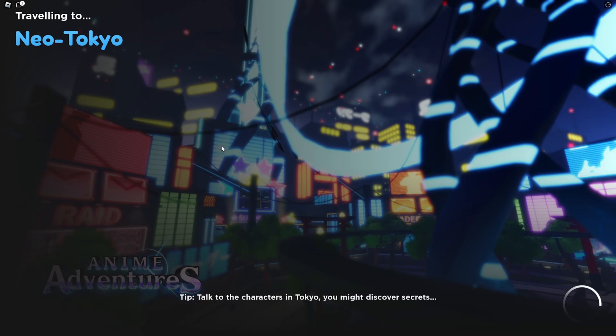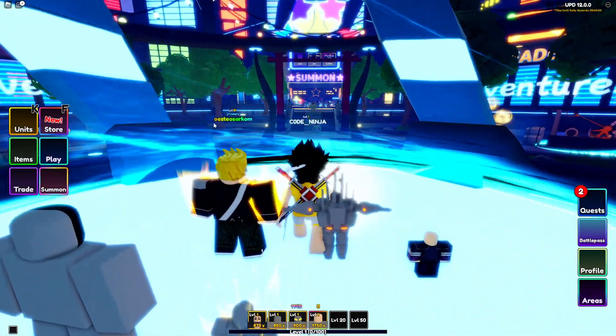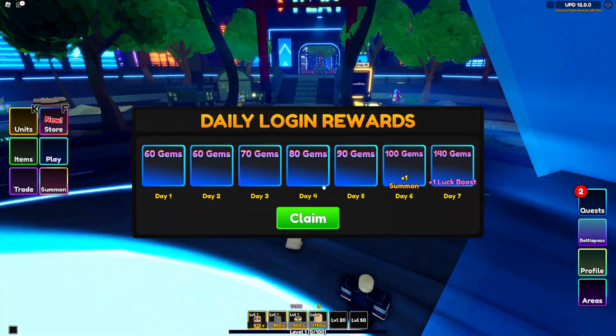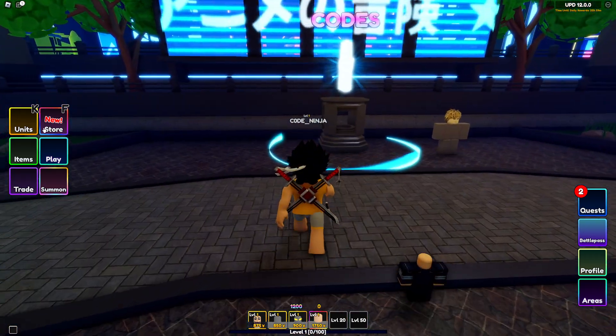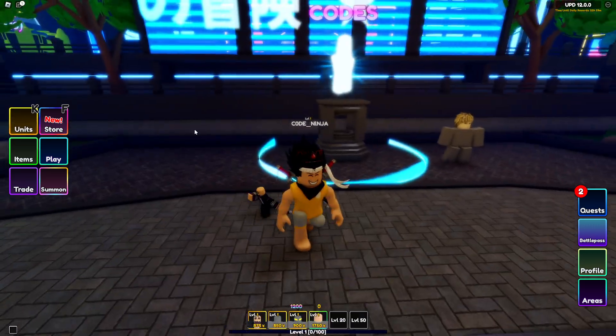I'm just teleporting to Neo Tokyo and this is where you can redeem all these codes in the lobby. If you go into the lobby you can redeem all these codes — I'm going to show you where. Go over here, straight up, and you can redeem these codes over here.